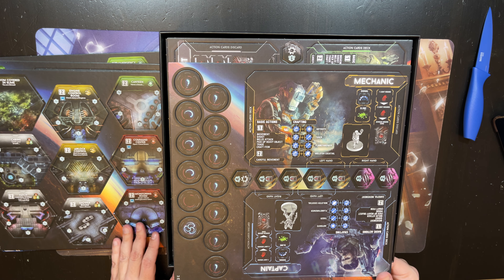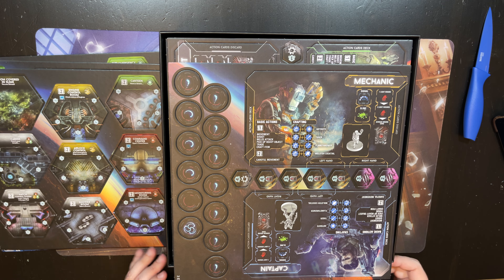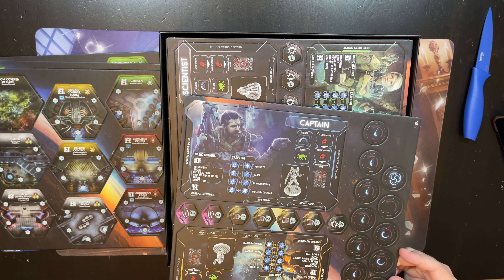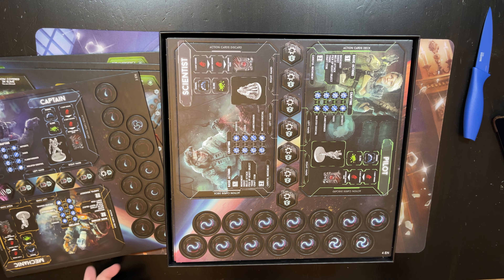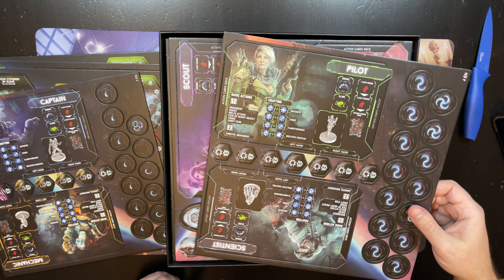I think this is a good game, but it needs the right group of people. I don't know how well the hidden traitor mechanism works — it is always a little scary which direction players chose to go if you play with the hidden traitor. These are different characters, and the artwork looks pretty good. You have your typical captain, scientist, pilot, etc., all with different abilities.